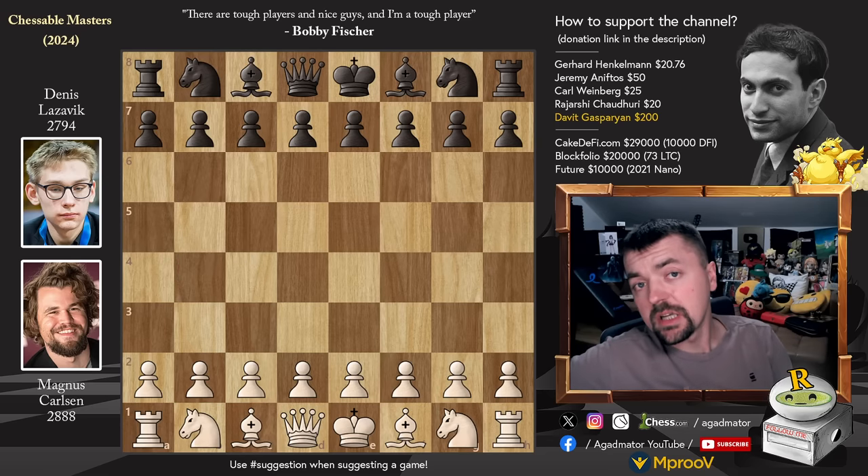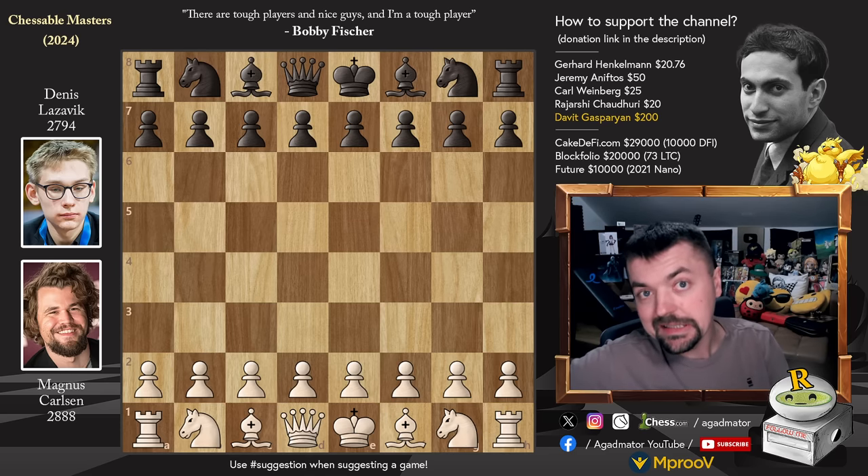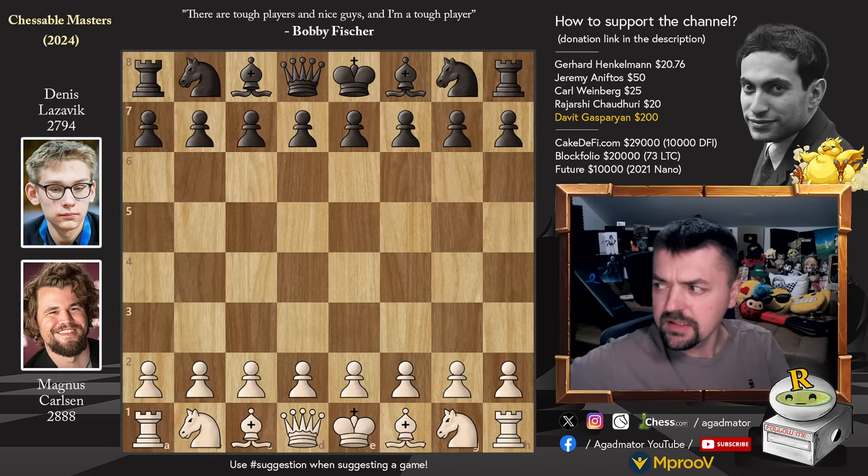Hello everyone and welcome to not one but two really nice games from the Chessable Masters Finals. It is Magnus Carlsen versus Denis Lazovic. While Denis might not be amongst the elite in classical chess — I believe he is 2563 in classical chess — when it comes to speed chess: rapid, blitz, bullet, he can definitely play with the best of them.